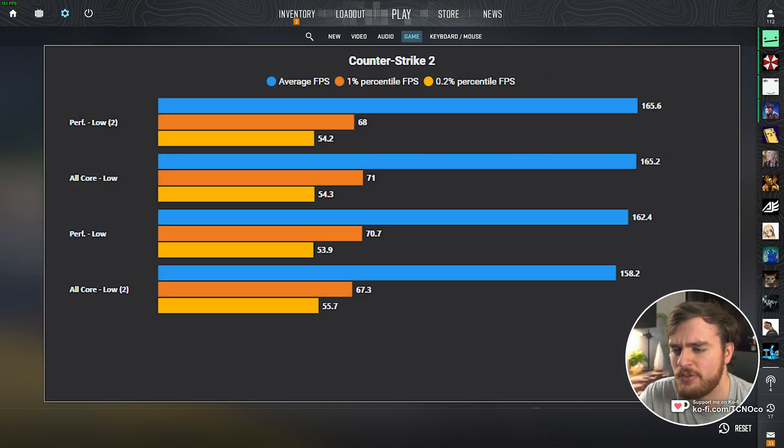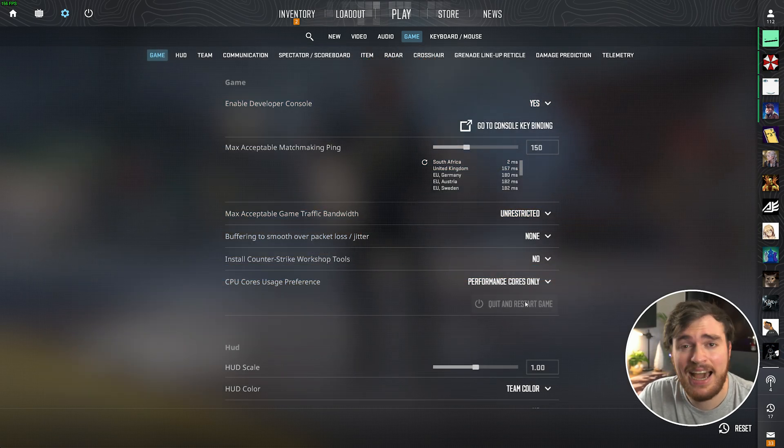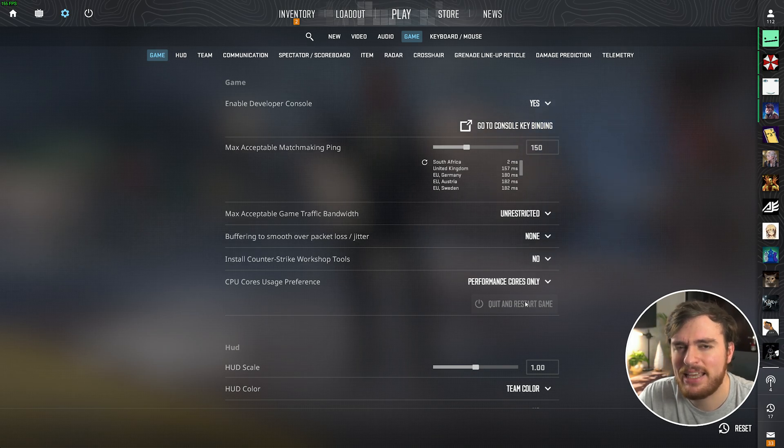The efficiency cores are supposed to use less power, or at least be less powerful, and when they get a hold of your game, it can make things a little bit laggy, less consistent, etc. By choosing this option, you only use the most performance cores, giving you better performance and more stability in-game.